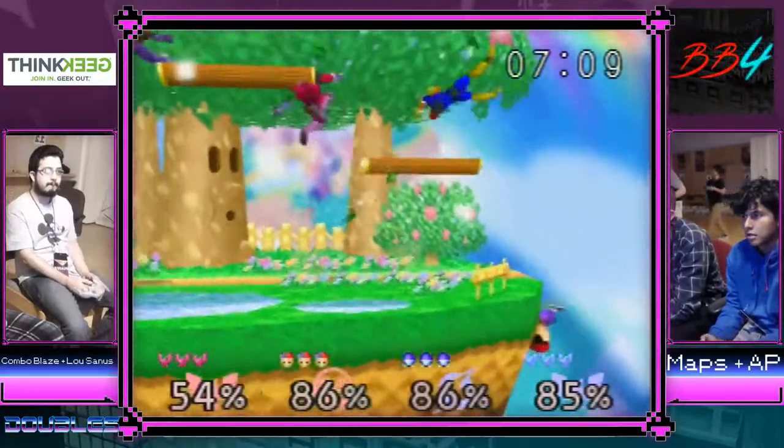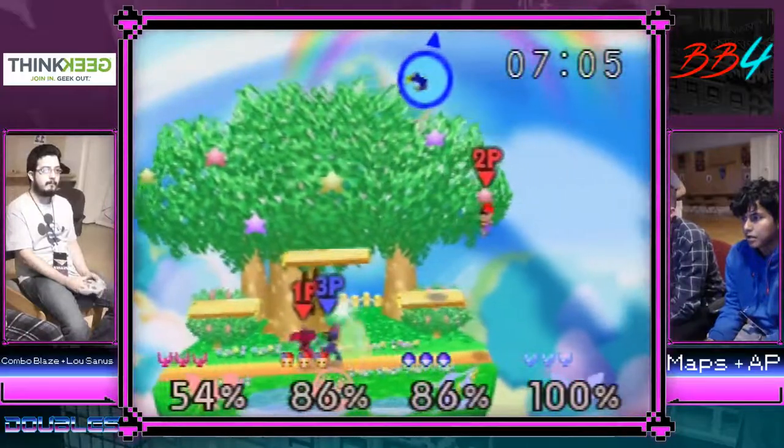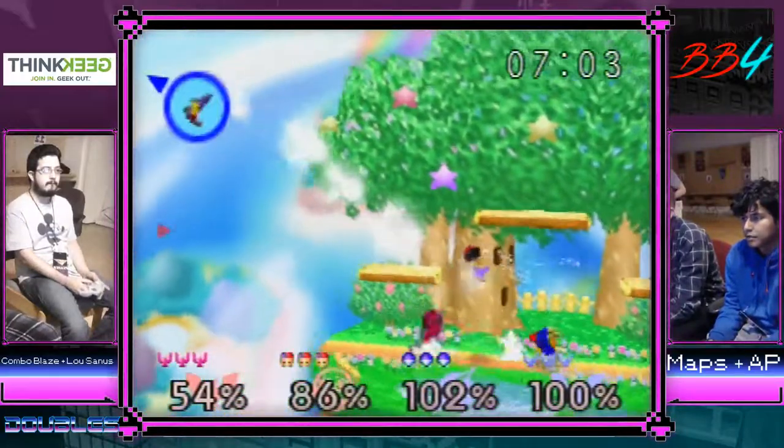He's got good edge guards — a pretty flowchart edge guard: down smash, grab, down air, they're all really good. Lou is no slouch with Ness honestly. His character is super fast and he likes playing a really fast style.